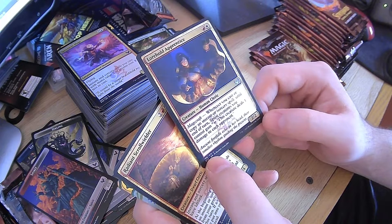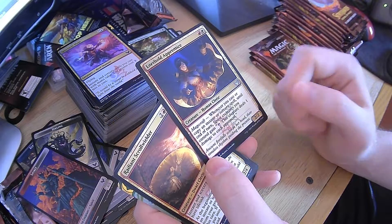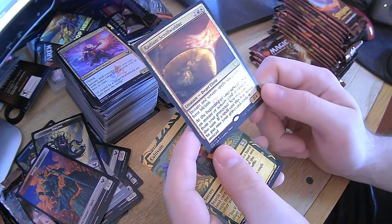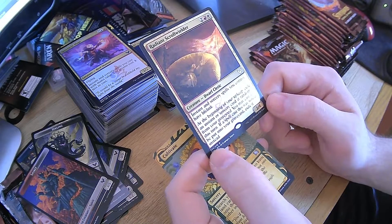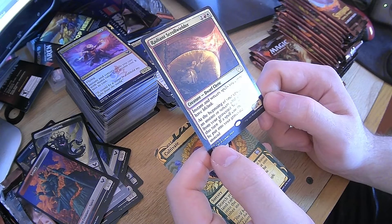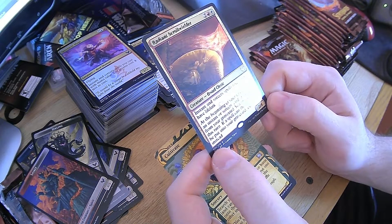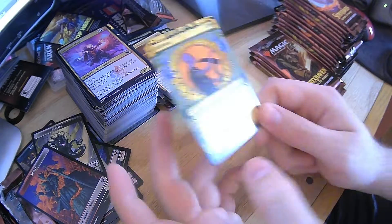Lorehold Apprentice — spirit creatures you control gain: tap this creature, deals one damage to each opponent. Whenever you cast — spirits all over the place and you're good. Radiant Scroll Wielder — instant and sorcery spells you control have lifelink. At the beginning of your upkeep, exile an instant or sorcery card at random from your graveyard, you may cast it this turn, if it would be put in the graveyard exile instead. Nice, very nice. And then Cultivate — another Cultivate. That's two. Even this would help out with Emergent Sequence — because you play one Cultivate, lands enter, and it's a 3-3.